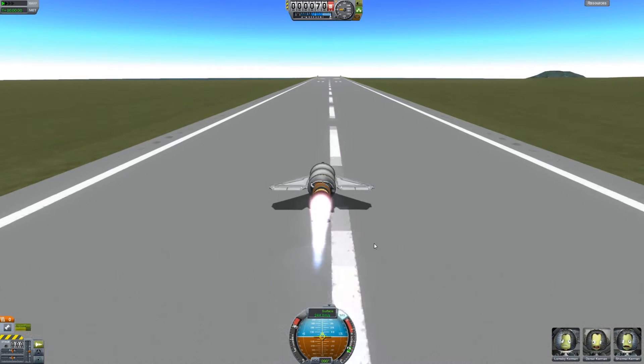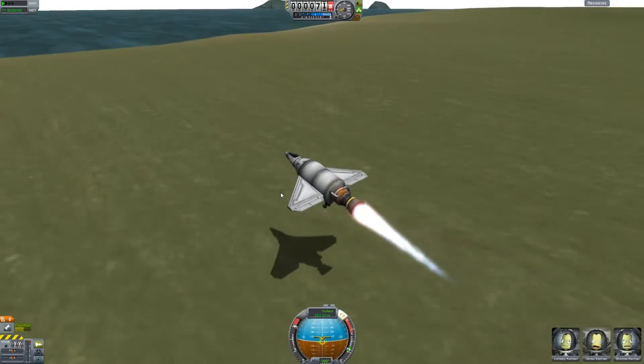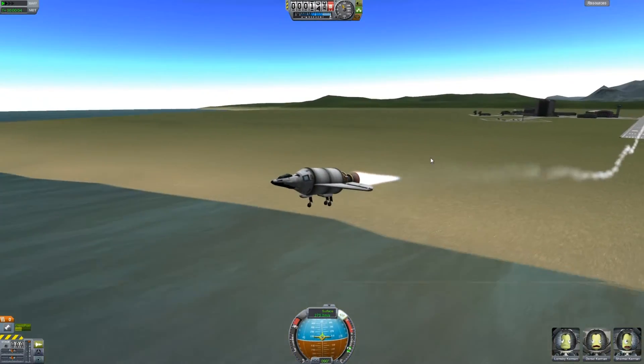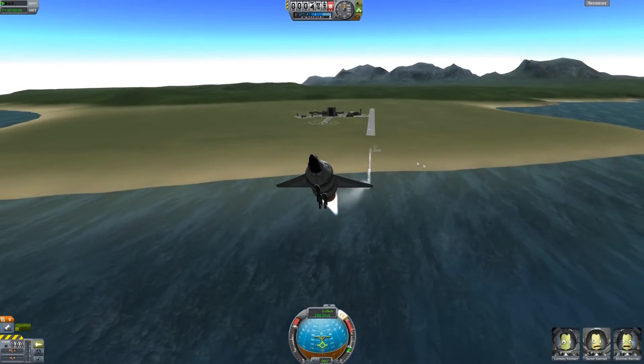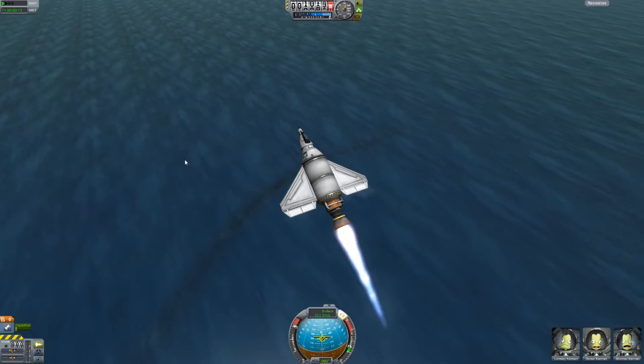The speed to beat was 244 meters a second and we are now well beyond that. We hit 260, 261 roughly, and this plane is basically just a massive fuel tank with a massive engine strapped to it, so you can pretty much do nothing except get a speed run down the runway. I'm going to try and make some more modifications and see what I can come up with.